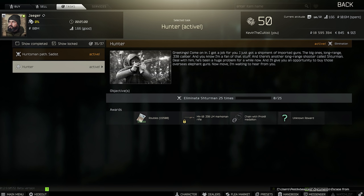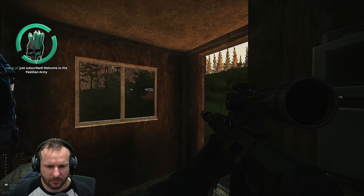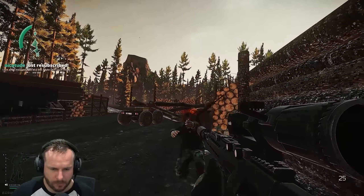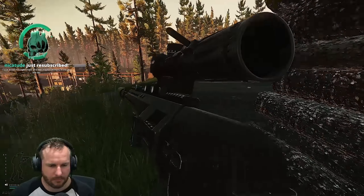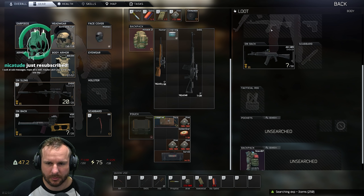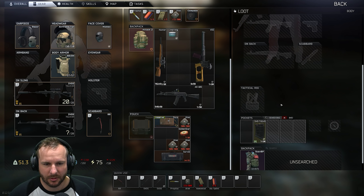Next up, there's a new task added to Jaeger. I believe it unlocks after completing the Hunting Trip task. It requires you to kill Sturman 25 times on Woods — it originally said 30 when it first came out, now it says 25, but it's bugged at the moment. I've killed him four times today and I've been giving Battlestate Games feedback. Eventually, completing this task will unlock the .338 Lapua rifle — it's more of a DMR really — and there is a hidden unknown reward. It's definitely not Sturman's jacket; if you check Ragman's services, there's no clothing locked behind this quest.